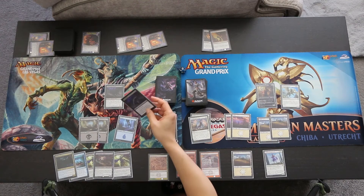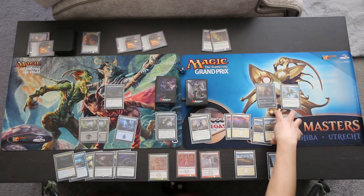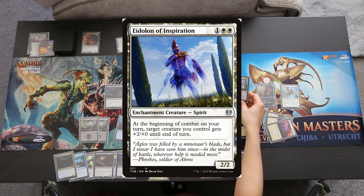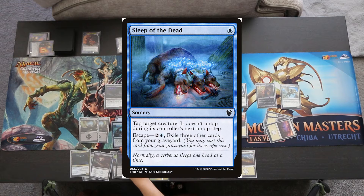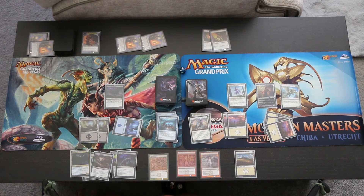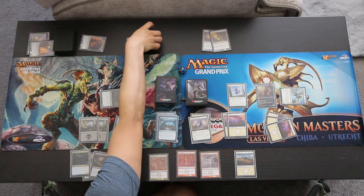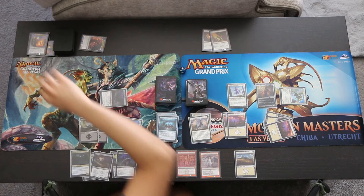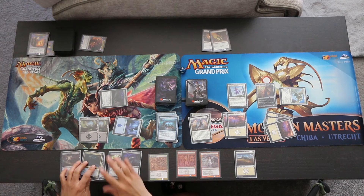We untap. Ashiok draws a Final Death and Elspeth draws a Plains. We play a Plains, then tap 3 to play the Eidolon of Inspiration — a 2-2 Enchantment Spirit that at the beginning of combat on your turn gives target creature +2/+7 until end of turn. We also spend 1 mana to cast Sleep of the Dead targeting Xenagos: tap target creature, it doesn't untap during its controller's next untap step, with escape 2 blue exiling 3 other cards. This ensures Xenagos doesn't kill us directly. We go to combat and attack with the Underworld Charger and the Daybreak Chimera, which will still be able to kill the Rollicking Throngs.